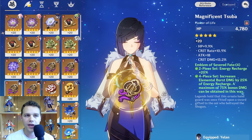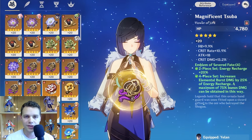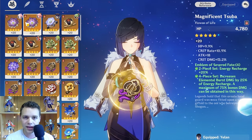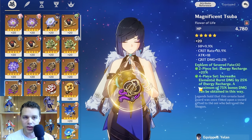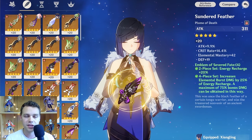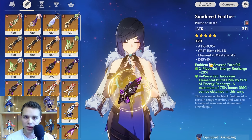Because the main stat of the flower and feather don't change, they're the ones you can generally afford to be the most picky with in the substats. For most damage-focused characters, crit rate and crit damage are the most valuable substats you want to see. This HP percent piece is really good for Yelan because she scales with HP. This feather, although it doesn't look that great, is actually godlike for Xiangling because she can use the attack percent, the crit rate, and the EM — there's only one wasted roll in defense.